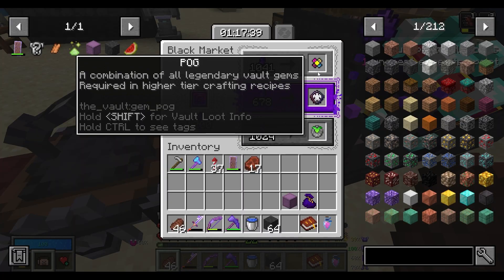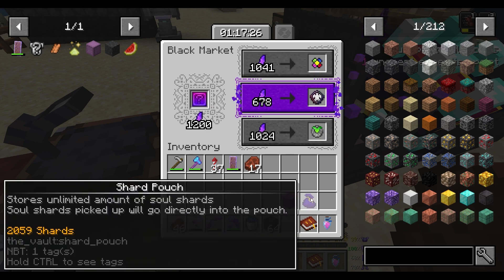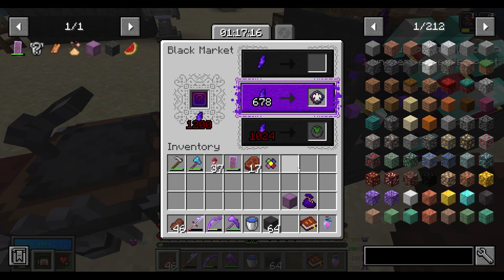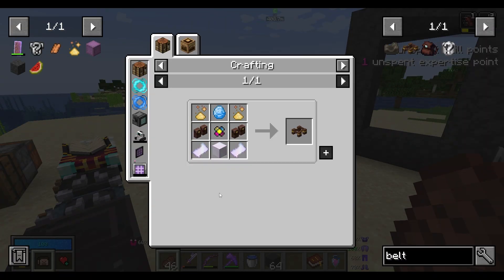We got a pog in the black market. It's pretty expensive, but it's definitely one of those things that's well worth the shards. It'll take just over half the shards I have, but that is totally okay. Go ahead and buy that — and I think that actually means I can now make a full belt.